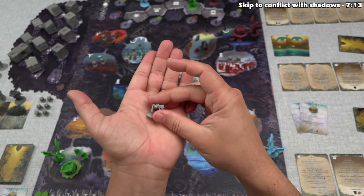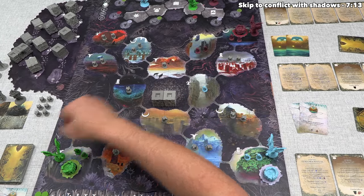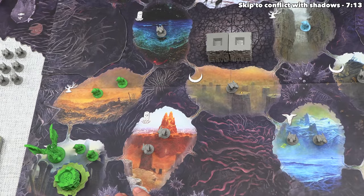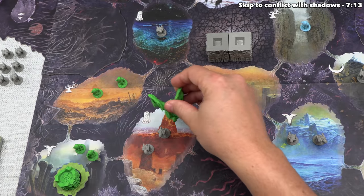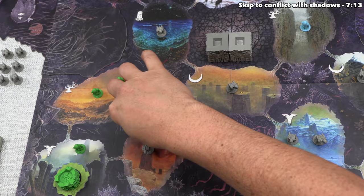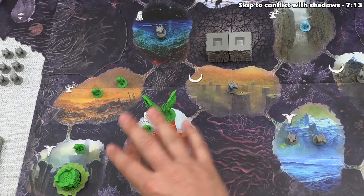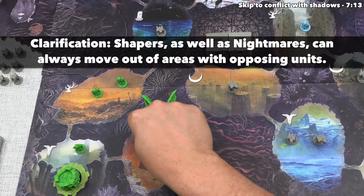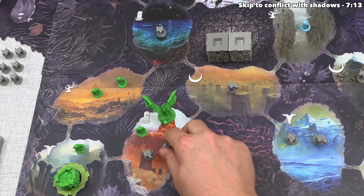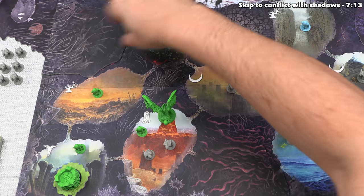We have up to four movement points, each letting us move a follower or shaper to an adjacent spot. We'll move our shaper with the first MP, then move a follower with the second. For the third, we have a restriction: we can't move a follower out of an area that has opposing units in it — you can move in, but not out. That's where conflict comes in. We have two MP left, so let's move both of those followers up.